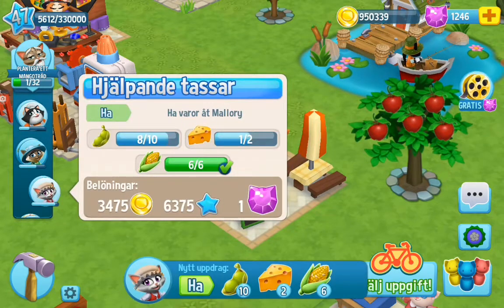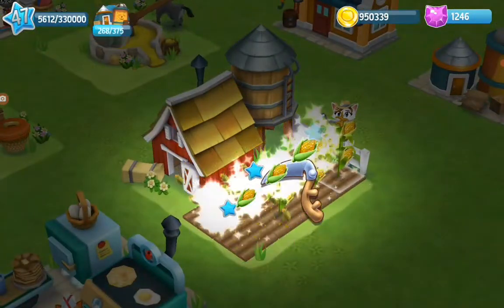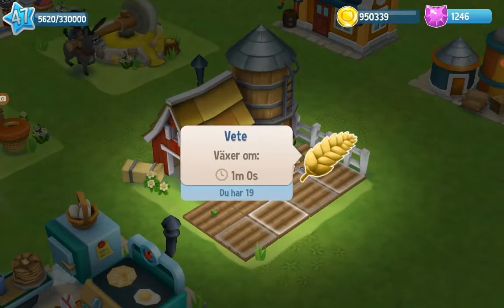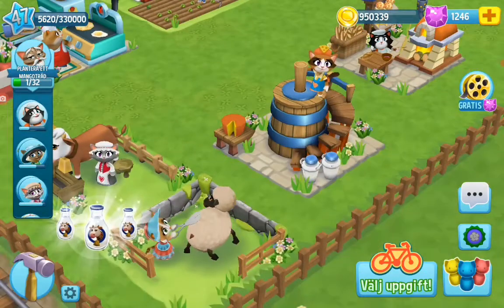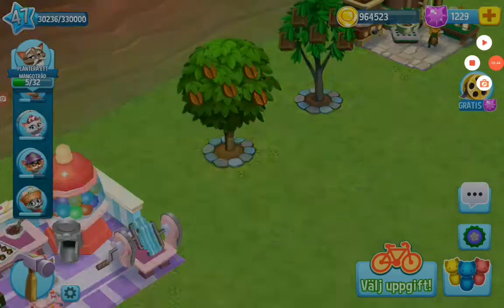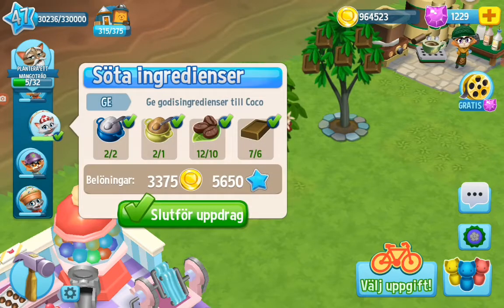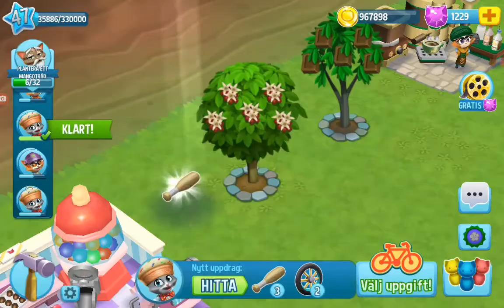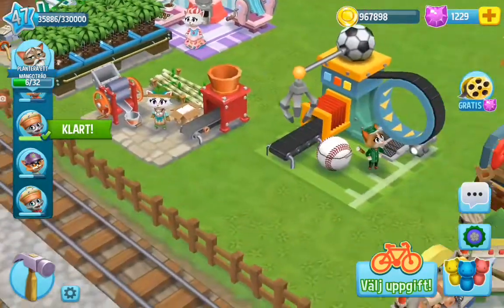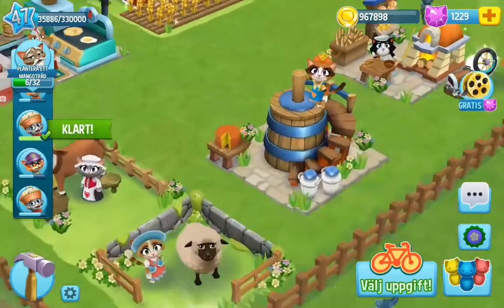Let's see, you want cheese and pea and corn. Let's see, you want cheese - let's get some cheese started. You want to harvest those coffees. Finish that quest. Why does it say I'm finished? I haven't started looking for them yet. Glitch, glitch, glitch, glitch.